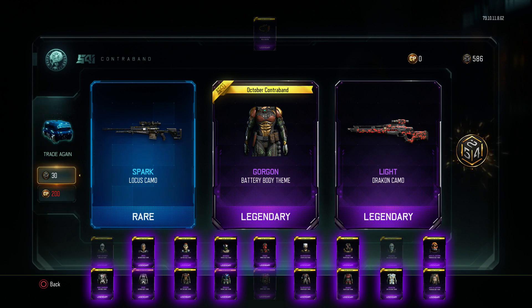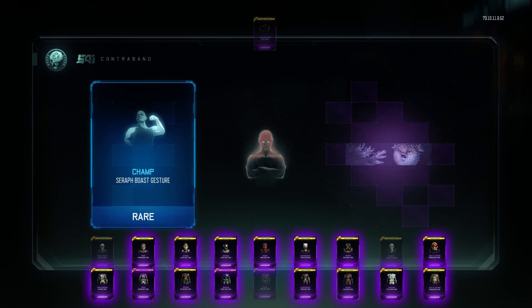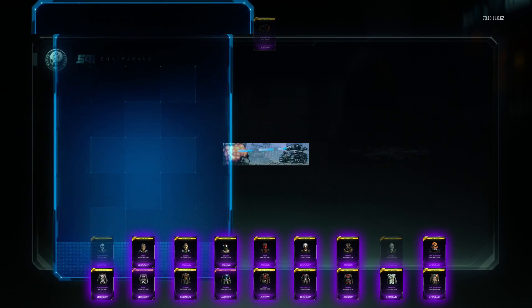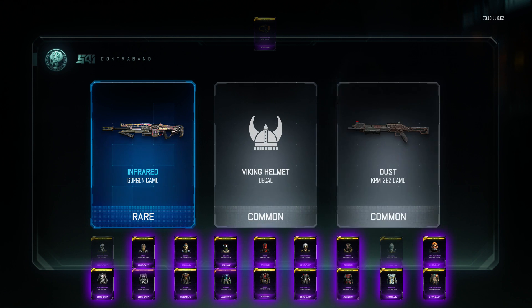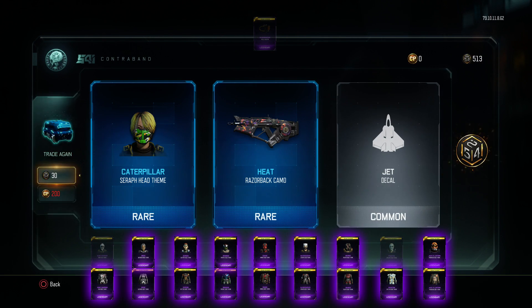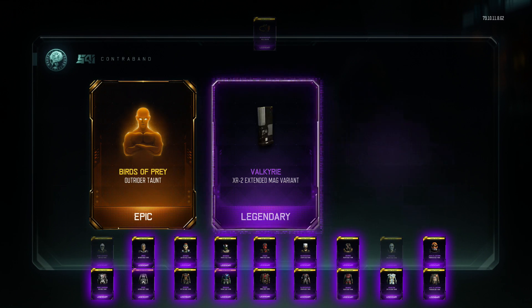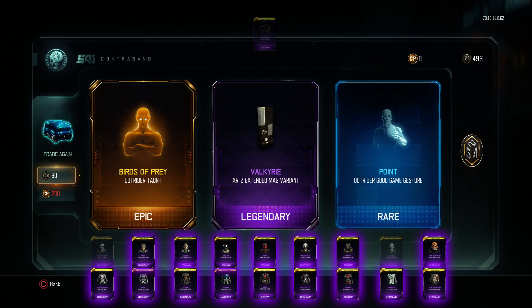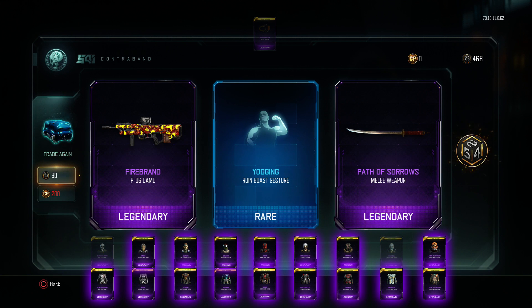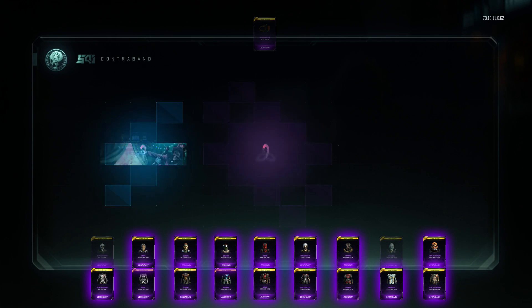So far I've grabbed Battery, Outrider, Seraph, and Nomad's uniforms. I'm not sure who I'm still missing. Oh! I got the sword — the Path of Sorrows melee katana! I finally got it. Now I just need the guns.